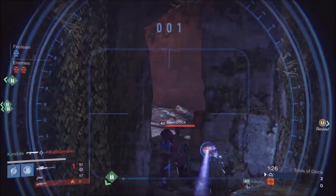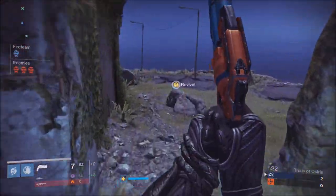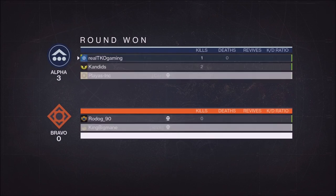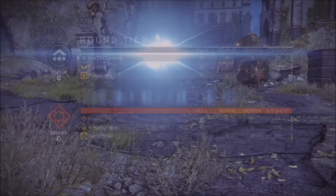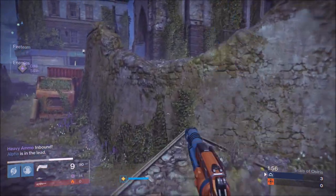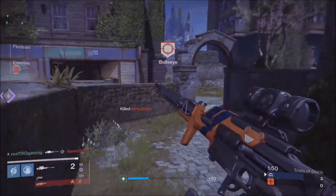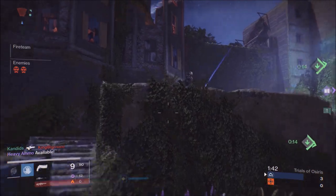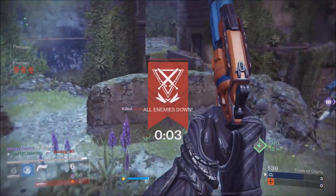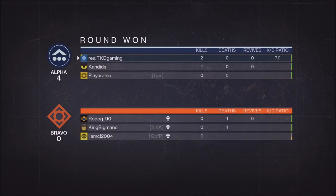You can see the teamwork — picking up all the special, making it work. I love this map because it's very easy to clutch a 1v3. It's easier than other maps because of the distance you can create between you and your opponents: you make them spread out and pick them off one by one with sniper rifles. Make sure you're using a mid-to-high impact sniper so you can one-headshot someone who just got revived. Those fast-shooting snipers are cool for two-shot body shots, but you can't get the one-headshot kill on a freshly revived player.